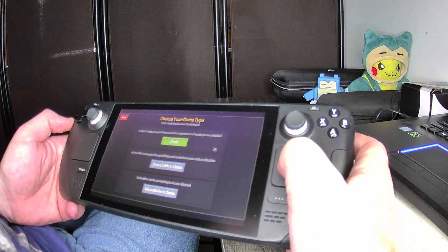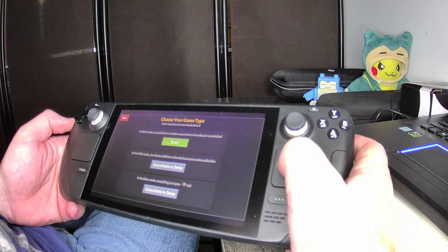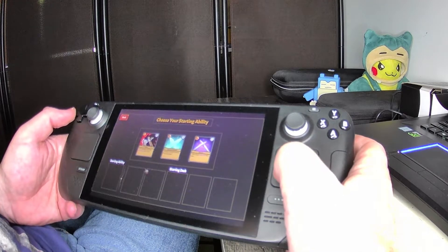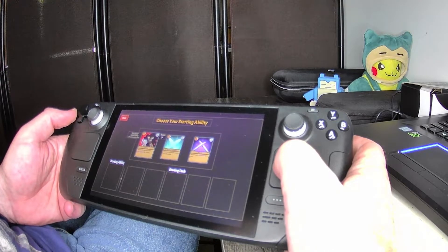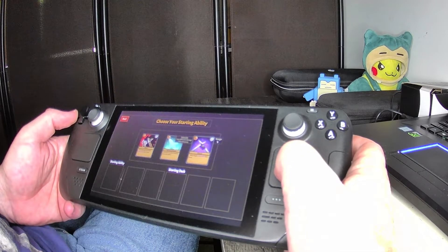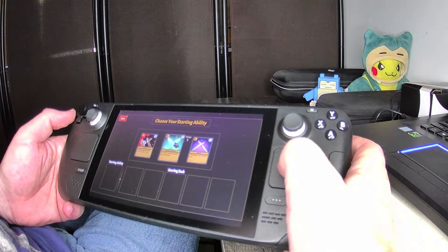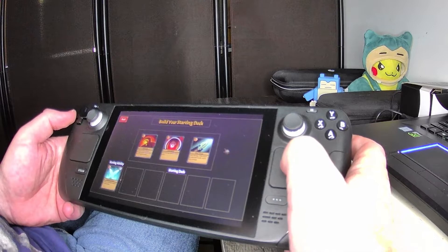Choose your game type. In draft mode, you pick from a random assortment of cards you've unlocked. Free pick mode lets you choose from your entire collection — unavailable in demo. Sandbox mode has everything at your disposal — also unavailable. So draft it is. Choose your starting ability: deep wound — reduce healing effectiveness by 50%, deal six damage and inflict deep wound for two turns — or spiritual weapon — summon a satient weapon from the Aether, make target vulnerable for one turn. We're going to choose the weapon one.